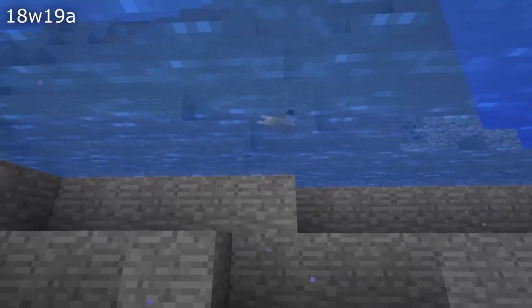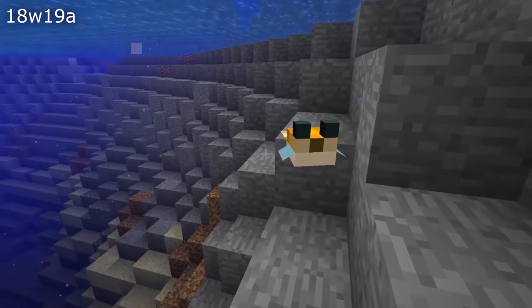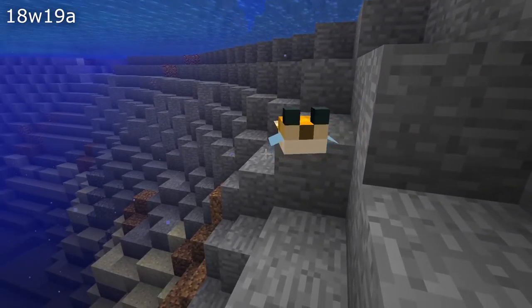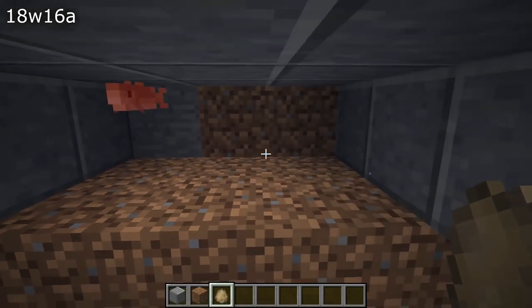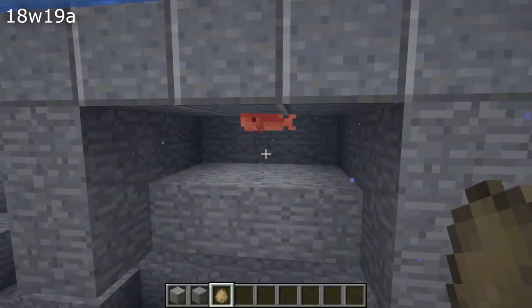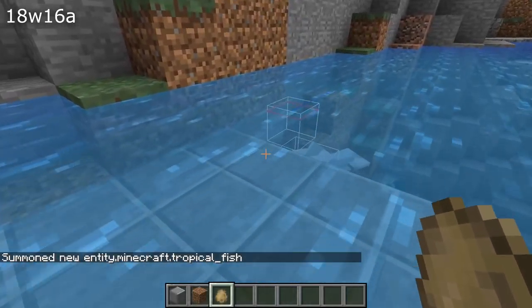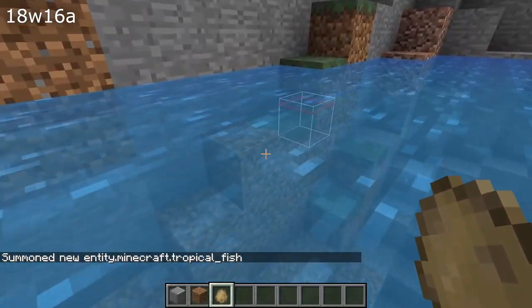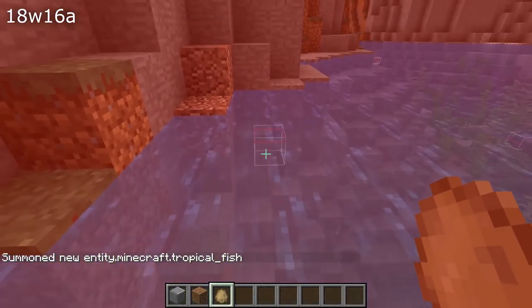Salmon and tropical fish hitboxes when on land were positioned wrong. The fins of dying cod and some tropical fish showed z-fighting. Cod would suffocate when touching a solid block from below. And if you spawned an invalid tropical fish variant, it would still exist but have no visible appearance, and when you hit it your screen would turn completely red with an overlay.